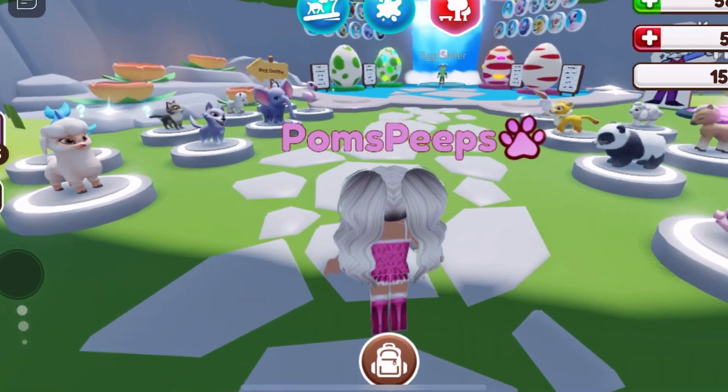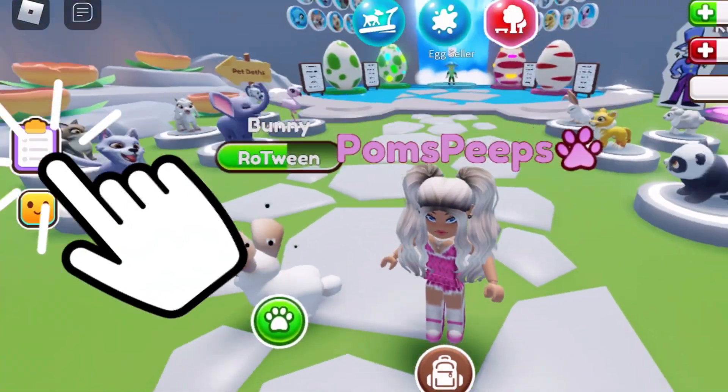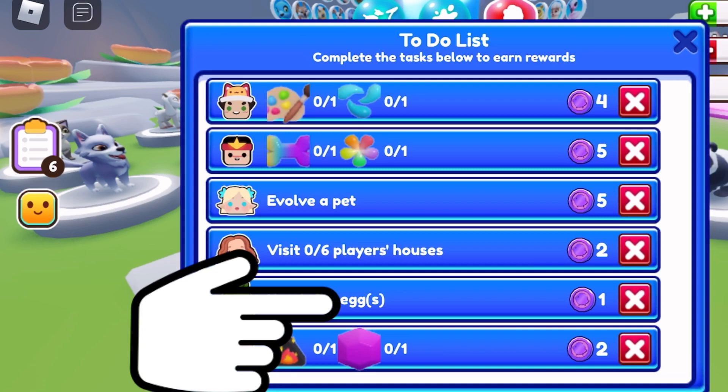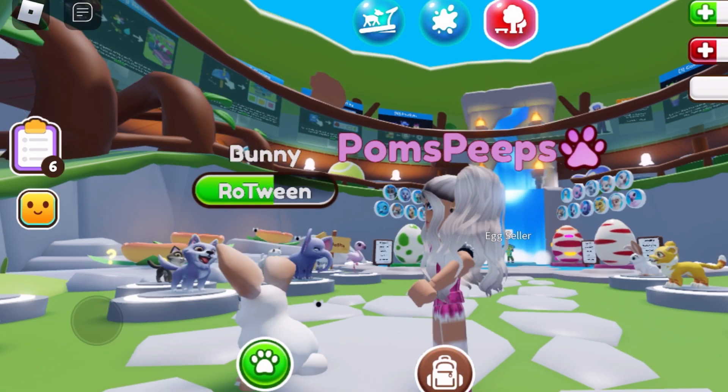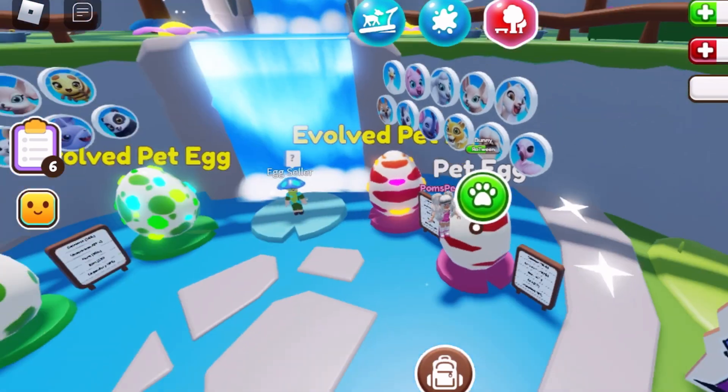But first we're going to get an egg, because if you tap on your tasks — the to-do list — to get a petling token I need to hatch an egg. So let's do one of these.